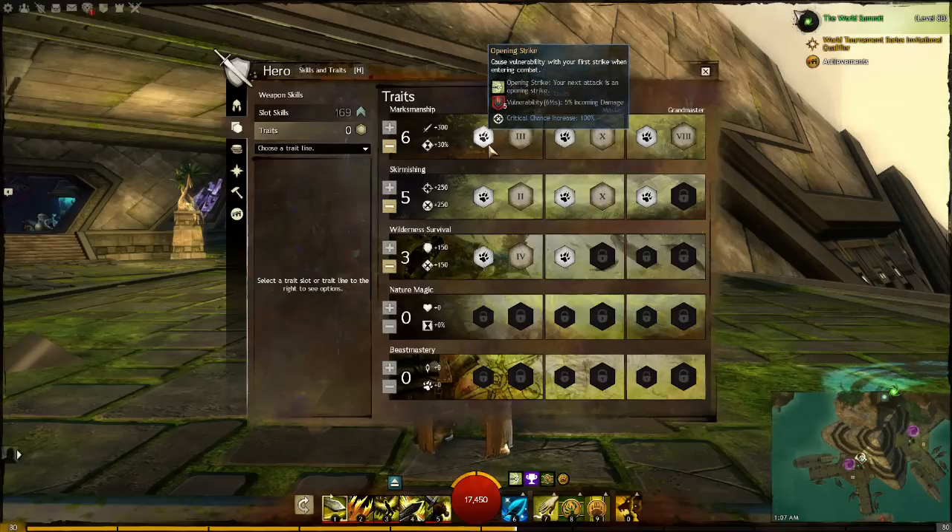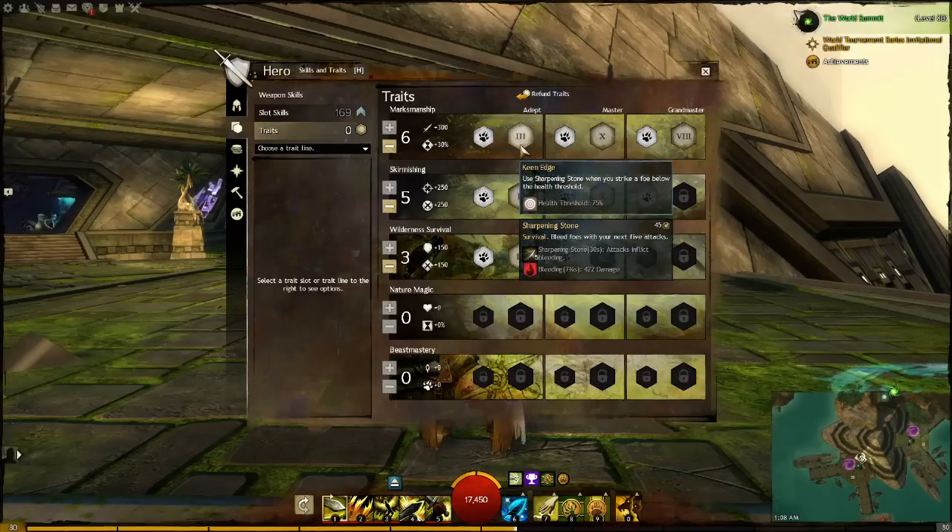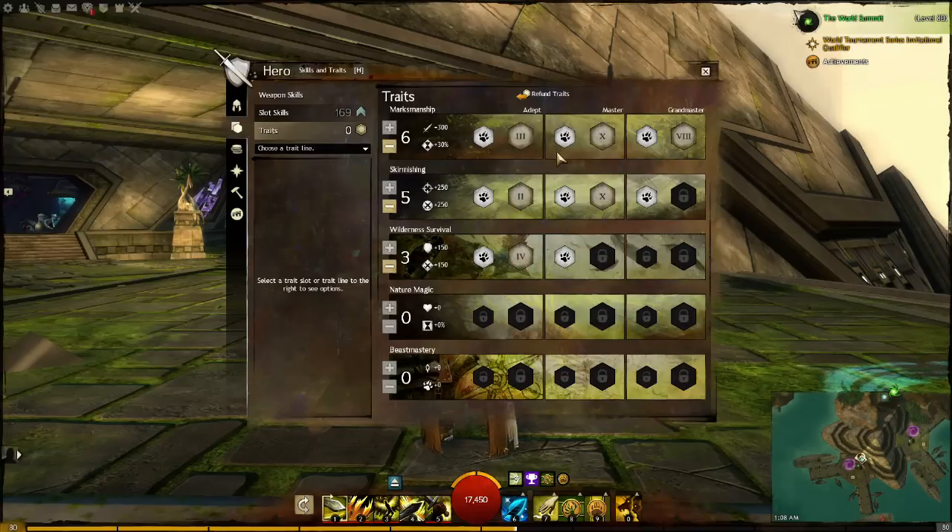Marksmanship. Opening Strike is an ability that puts on 5 ticks of vulnerability with your first strike in combat. The next trait is Keen Edge — when the enemy hits below 75% health, you will automatically apply the Sharpening Stone buff, which puts on 5 ticks of bleed. Very helpful. You don't need to think about anything, and bleed affects everything in the game, including ghosts for some reason.